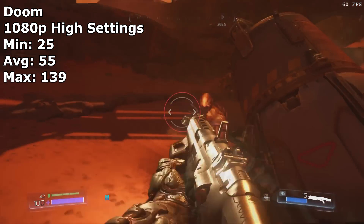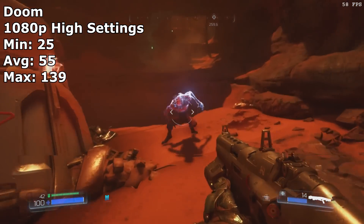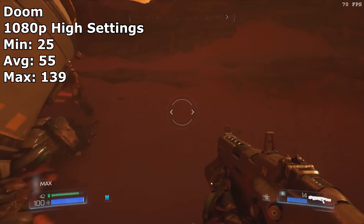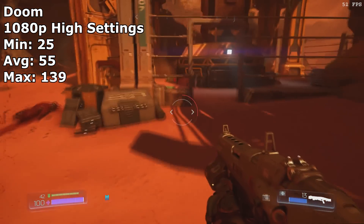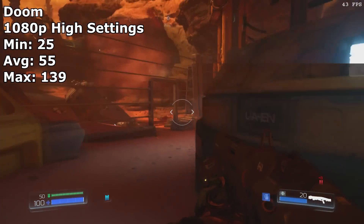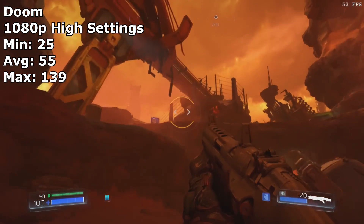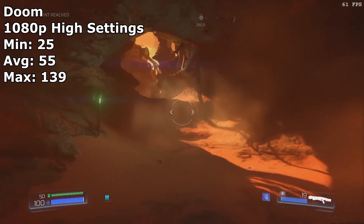In Doom at 1080p high settings, the card was a bit more stressed. With a 55 FPS average, you would still get a good gaming experience. The game did, at times, drop below the 30 FPS range, however only very briefly. For $50, it's still an impressive performance, as it clearly outperforms the GT 1030, but for $20 cheaper.